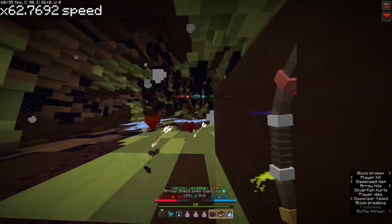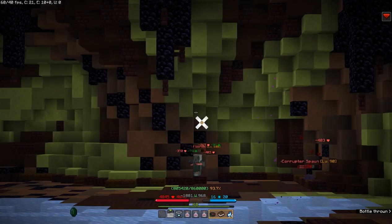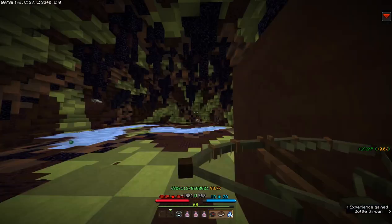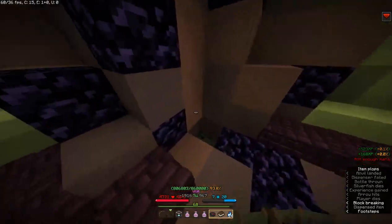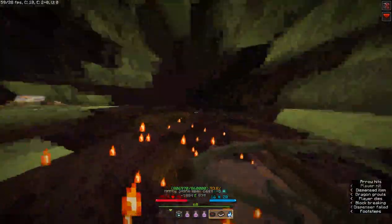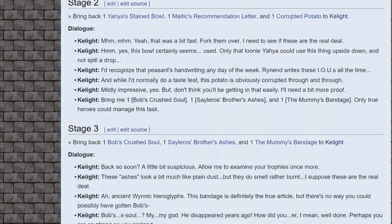Be patient, make sure your arrows keep hitting the Corrupter, and make sure your arrow shield stays up, and after a few minutes it'll go down. From there, just take out the four Corrupter Spawn that spawn when it dies with a few bomb arrows, grab the Corrupted Heart, and possibly a tiny bit of high-level loot, and get out of there so you can finally complete this quest.